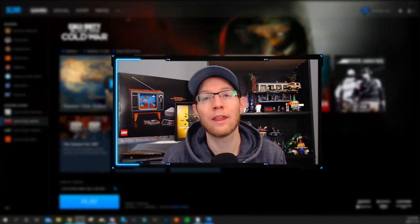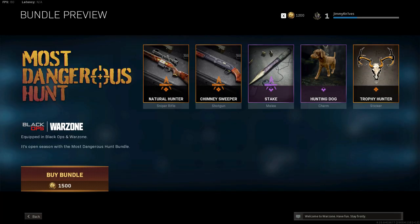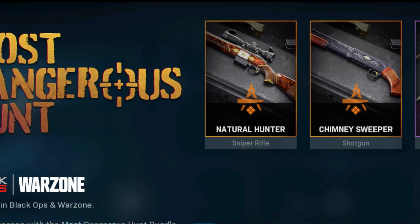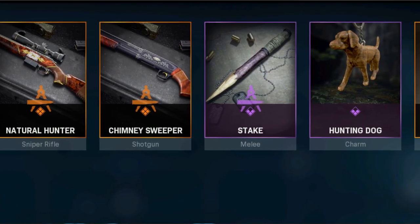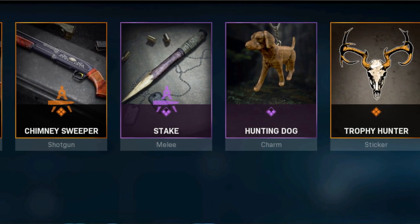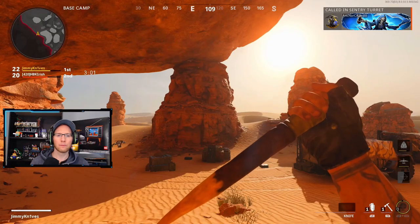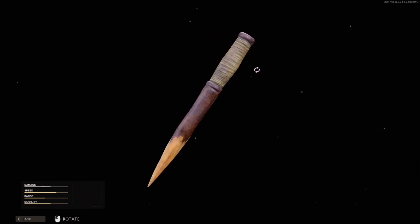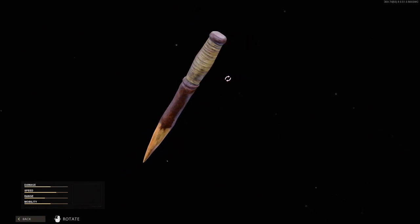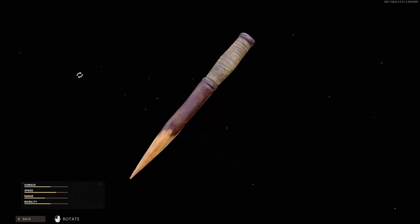What's going on guys, welcome back to the channel, welcome back to another showcase video. In this video we are going to be showcasing the most dangerous hunt bundle. This one comes with a couple blueprints for some guns, a charm, a sticker, and what we're going to be showcasing today is the stake melee weapon. This weapon is just a blueprint for the knife — it looks really cool compared to the other blueprints in the store.